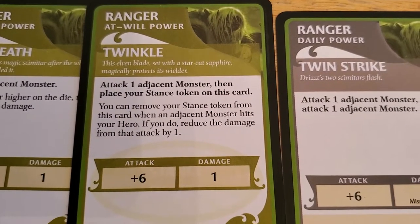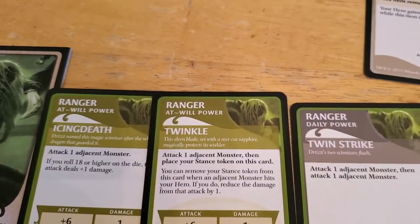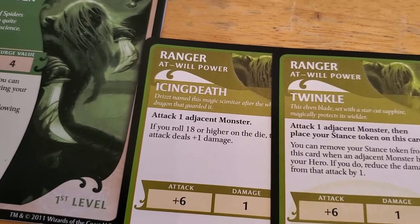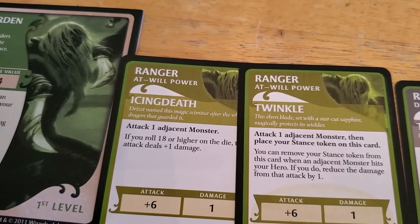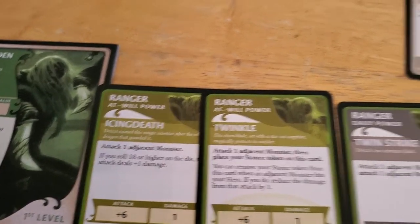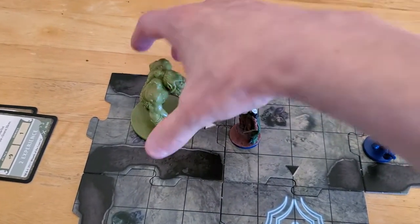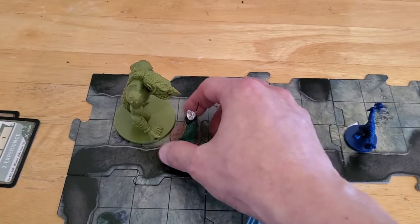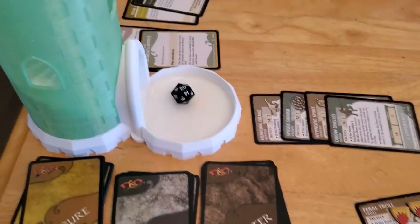You remove the stance token, and then you reduce the damage of the attack by one. We might do that. Though, actually, Icing Death - if we get lucky on our roll, we will kill the Feral Troll. So let's do that. We're going to have Drizzt move up adjacent to the Feral Troll. He's on these four squares here, because that's the mushroom patch where he would have been placed. So he's going to step forward one by one and attack with Icing Death. If we get lucky on our roll, we'll take the troll out.